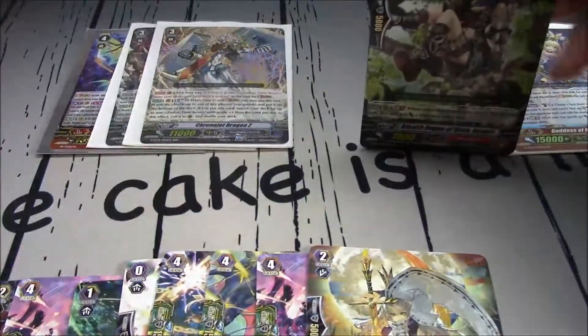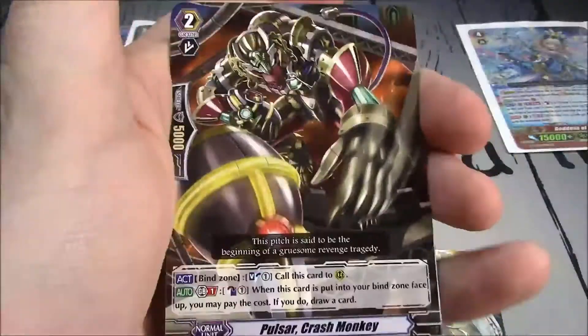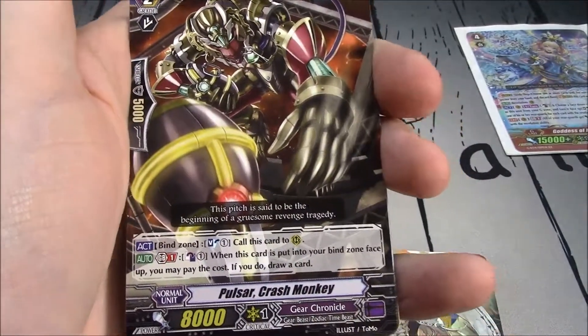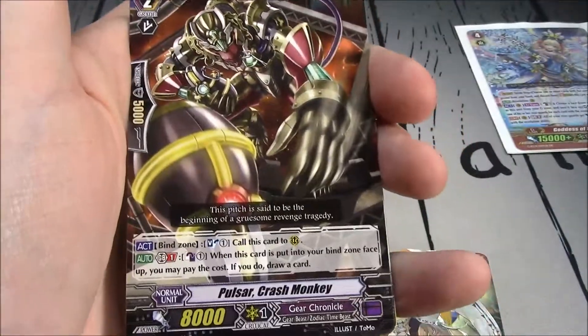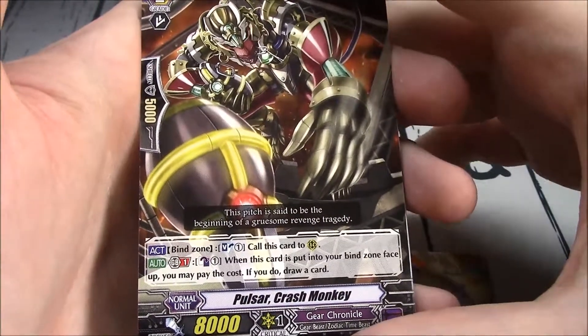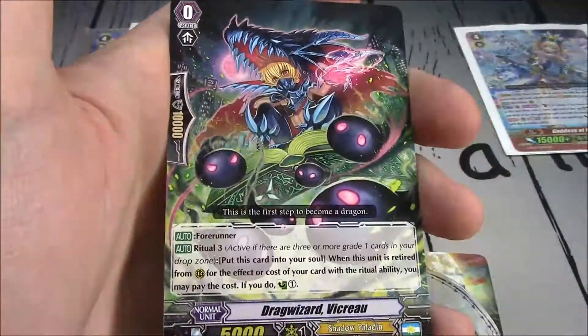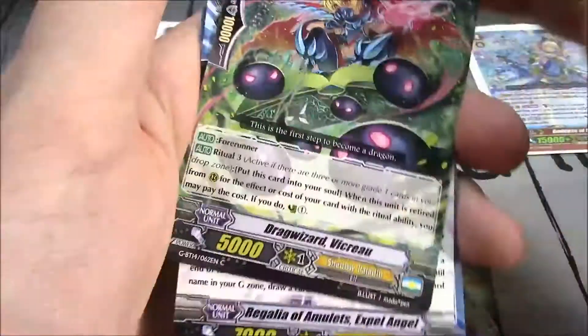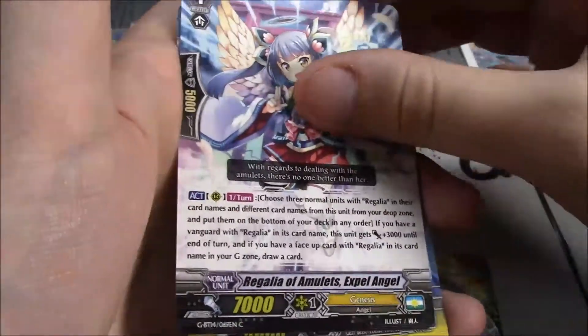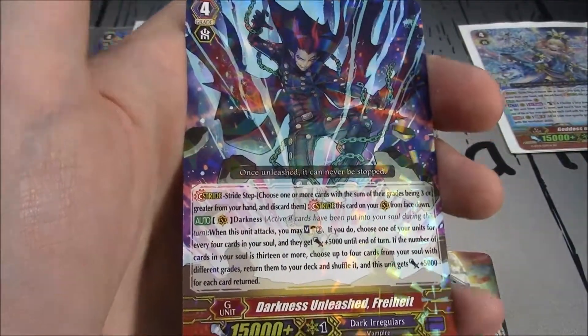Next seven. Stealth Rogue of Vista Ayagiri. Pulsar Crash Monkey — Grade 2, 8k, Gear Chronicle. From Bind Zone: Soul Blast 1 to call it to rearguard. And Counterblast 1: when this card is put into your bind zone face up, you can pay the cost; draw a card. Drag Wizard Vikru. Regalia of Amulets Expel Angel. Pulsar Hypnosis Sheep.